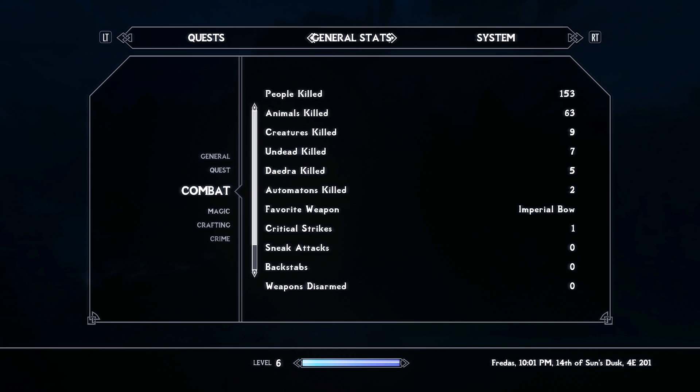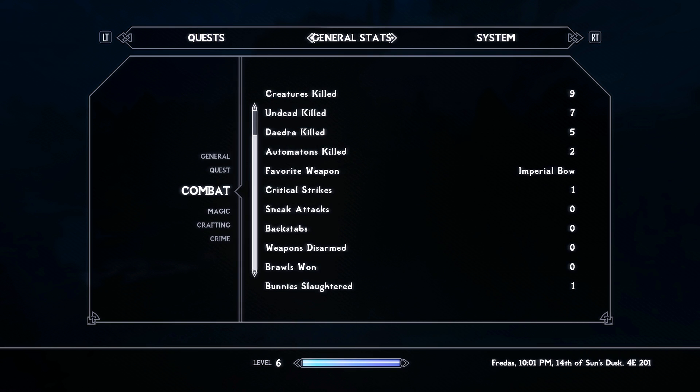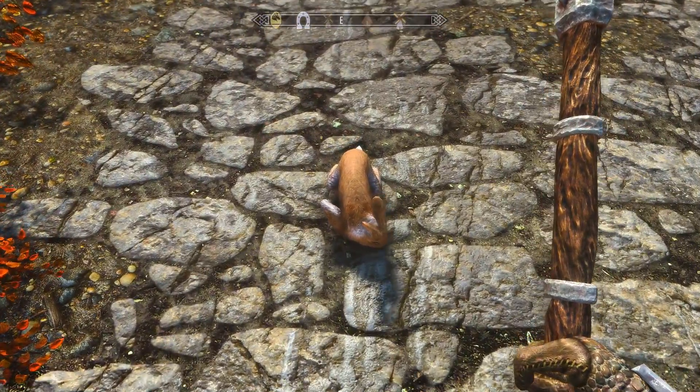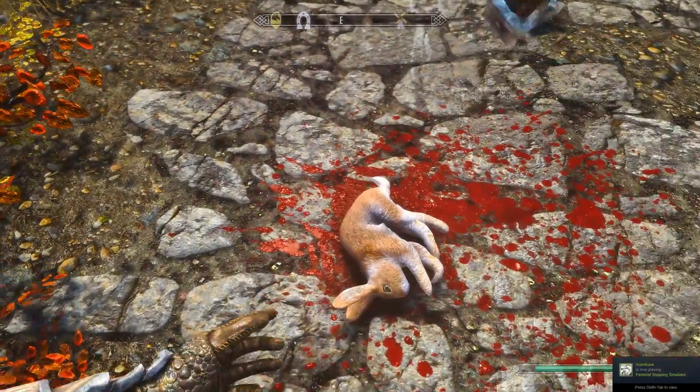which tracks the exact number of rabbits the Dragonborn has murdered to death. Such a statistic is especially noteworthy, as it's so vulgar compared to all the other ones, as other categories simply say things like Daedra killed, guards killed, etc. But for whatever reason, someone at Bethesda apparently really has it out for bunnies.